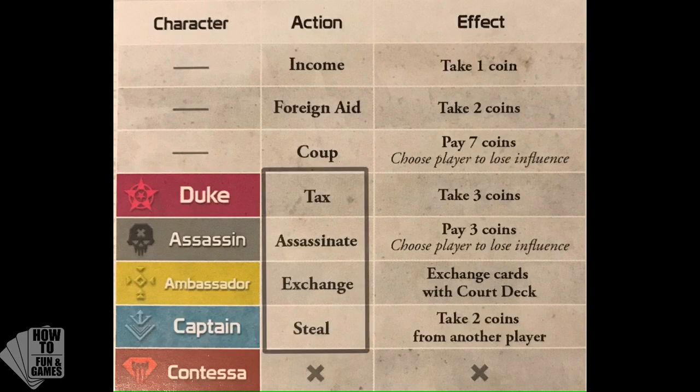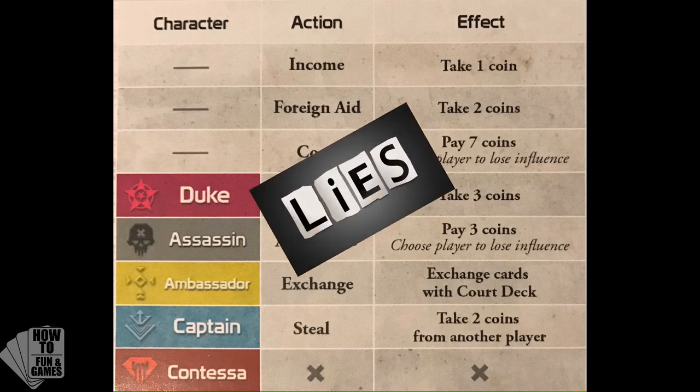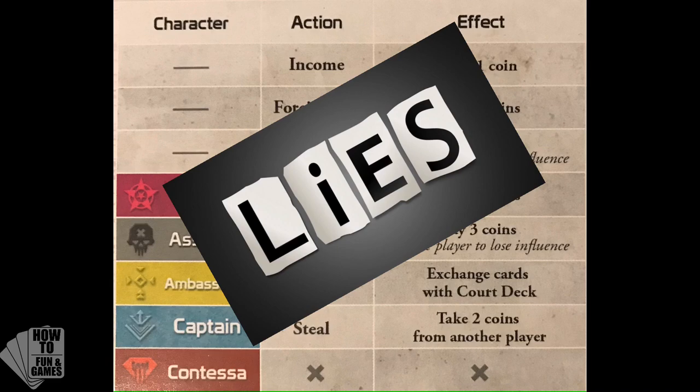For any of the other actions to be used, the player must claim to have the character associated with that action face down. Bluffing is a big part of this game, so it's fine to claim to have a character that you don't have and then later change who you claim to have. But be careful — don't get caught in a lie. If you do, you'll lose one influence.